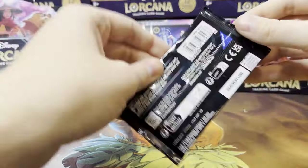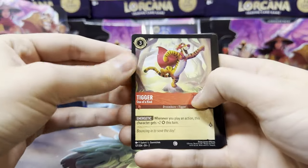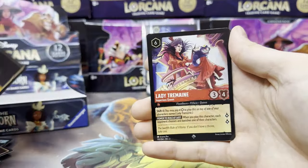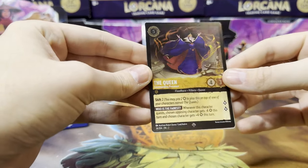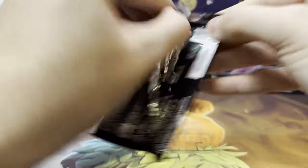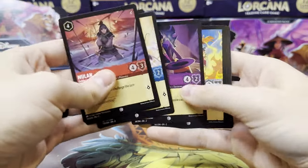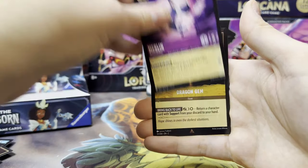Two packs left. We'll see what we can get at MSRP prices from those public releases of product, and have a better shot of getting more this time around than last time. Dragon Gem is our first rare, Lady Tremaine Imperious Queen is our super rare slot, and we got a super rare foil — the Queen Commanding Presence. Always good to get a super rare foil. Last pack — let's see if we can beat the odds and randomly get another Legendary or a foil Legendary. First rare slot is Maurice's Workshop, Merlin Shapeshifter, and our foil is a rare Dragon Gem.